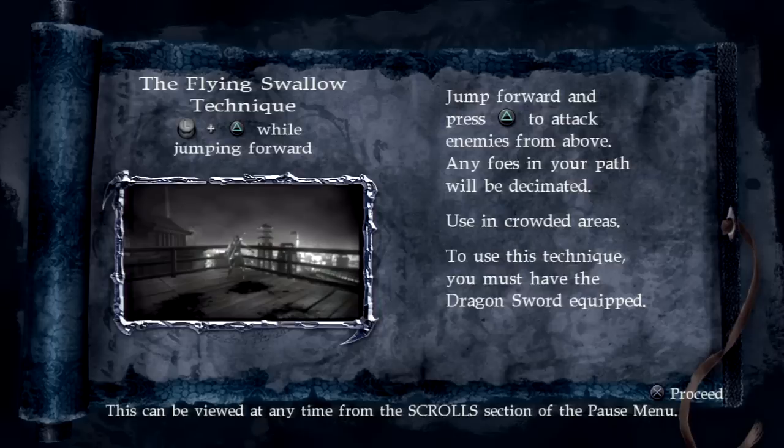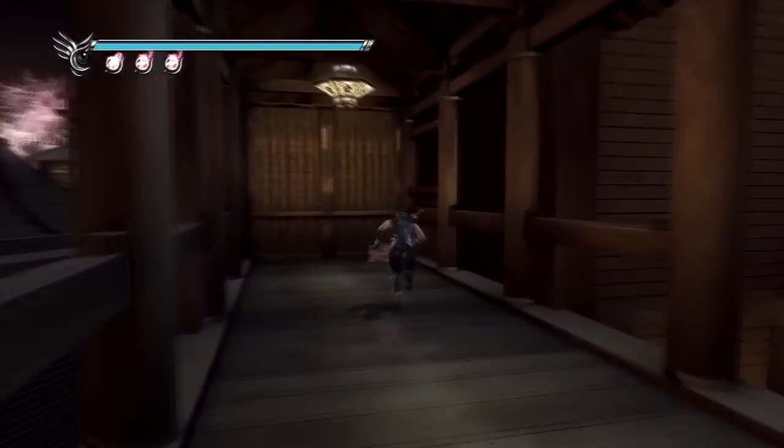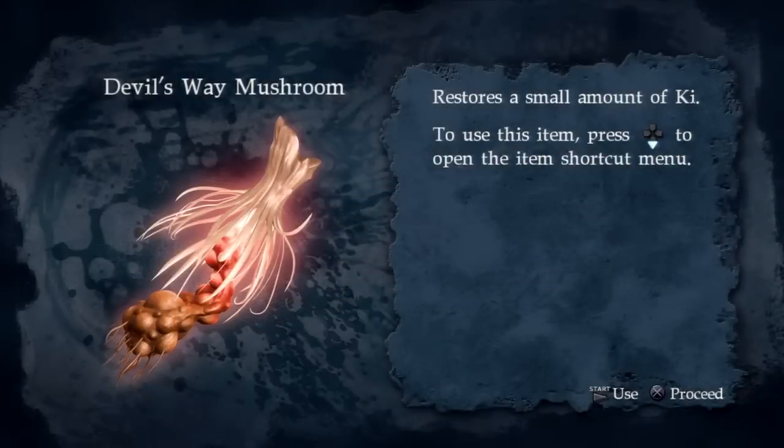And then we get a scroll here for the flying swallow technique, and we are going to be using that on an enemy. Sometimes you can execute a decapitation on your foes and it can count as an instant death move. We also got ourselves another Devil's Way Mushroom.